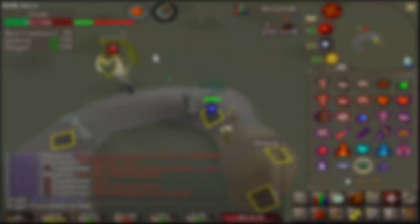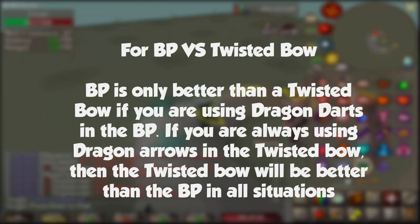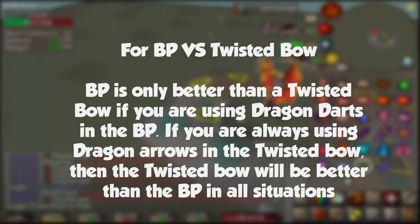The reason we use Dragon Arrows over Amethyst Arrows is that Dragon Arrows give us more rolls that are above 50, which turn into 50s, which turns into higher DPS. So even though you can't hit higher than 50, you can theoretically hit more 50s because you have a higher probability of doing so. That's why we use Dragon Arrows.